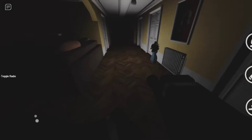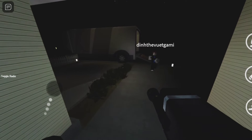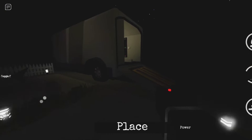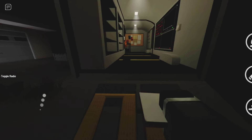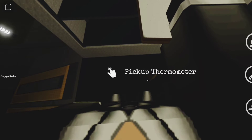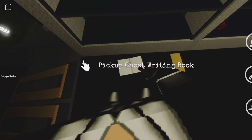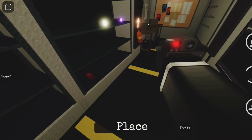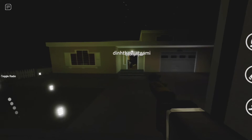Wait, how do we — where's the EMF reader or the temperature? We can't find the ghost room without that. I only have the camera and the book. Do you have the temperature? We need that, or maybe the EMF reader. Yes — the thermometer! Okay, let's get this. I'm full — how do I drop this? Let's drop that, pick up the camera, and then pick up the thermometer. Now we can do this.